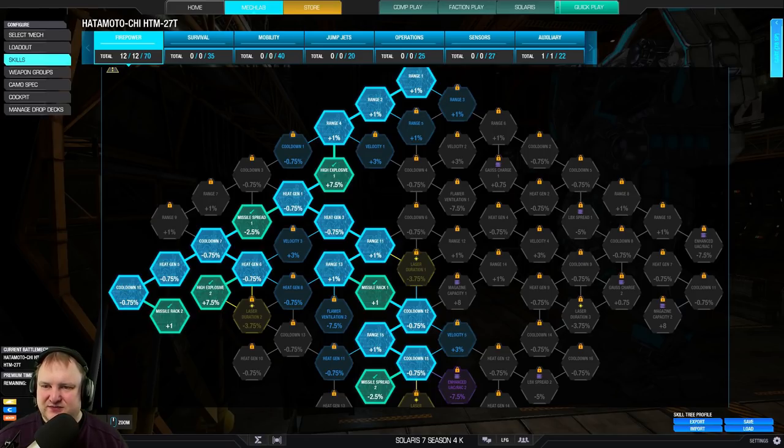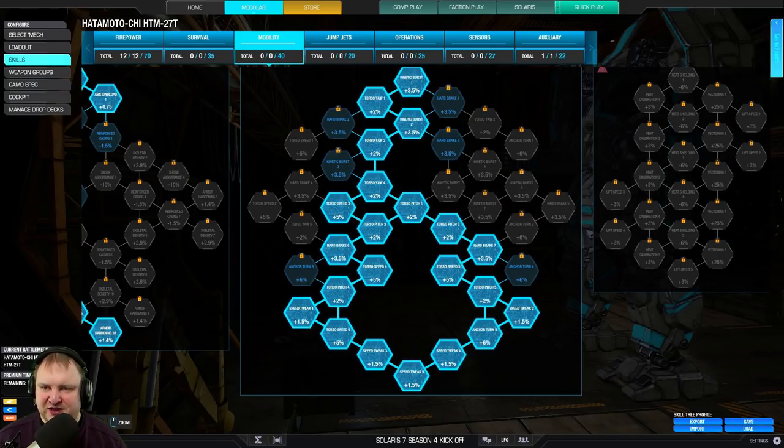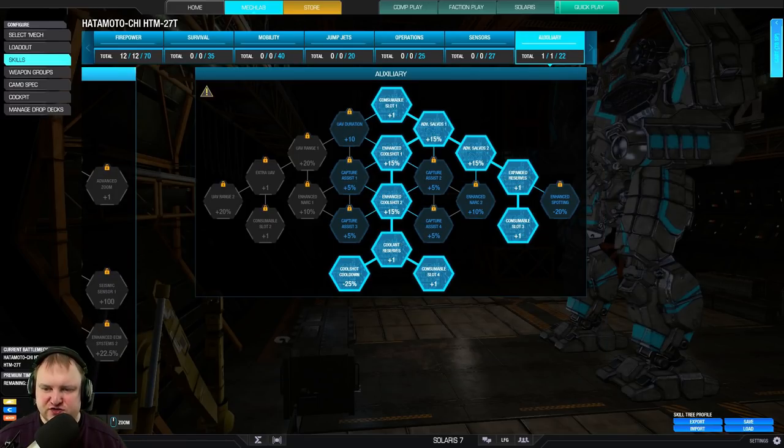In terms of skills, you want to get the firepower nodes for missiles — missile rack, high explosive, and missile spread. We also want a lot of armor, so the left side of the survival tree, plus AMS Overload 1 and 2. Mobility is important, so take full speed tweak. Then fill out the full operations tree to keep heat in check from the LRMs. On the auxiliary tree, get double arty strike and double cool shot with cool shot reduction.